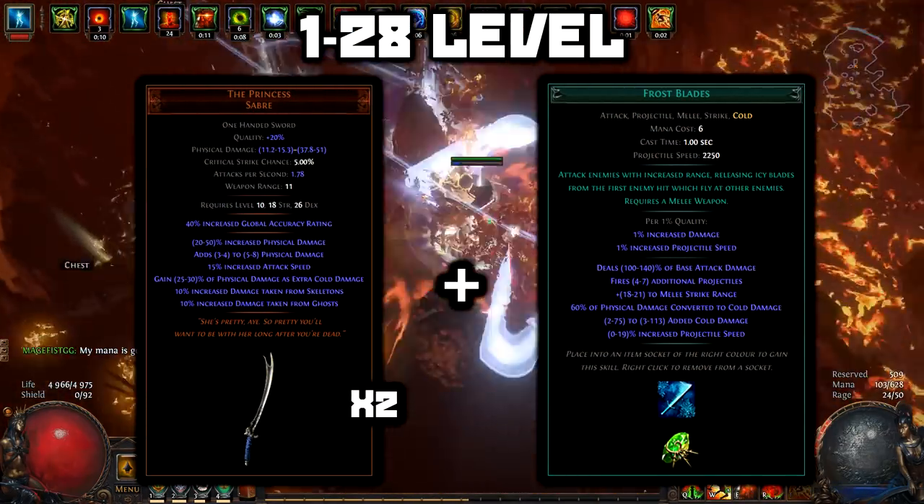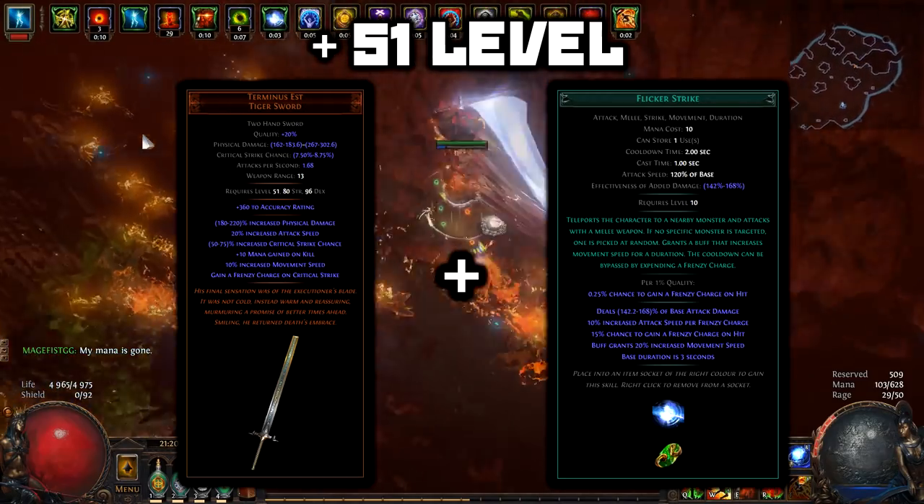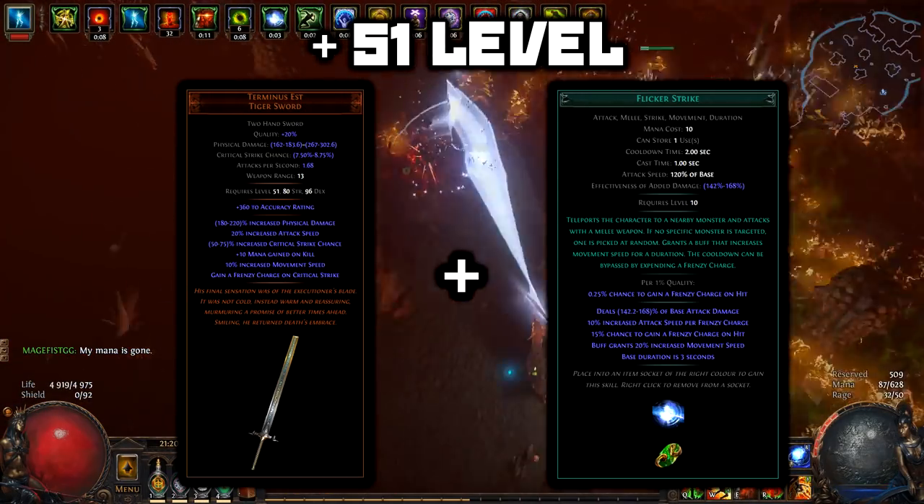Use Frost Blades for leveling, then replace it with Cyclone at level 28. After we reach level 51, we can finally start flickering.